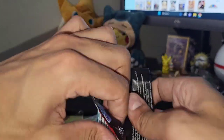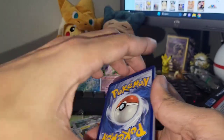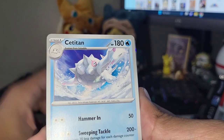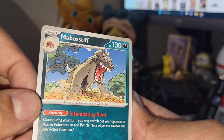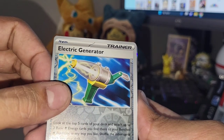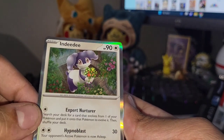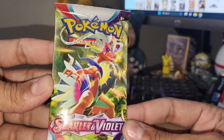Getting into the Miraidon pack - first time with this pack artwork. Metal energy. Slowing down on our hits. Sandaconda. Houndour. A titan - that's a cool sounding Pokemon. Maschiff, the mastiff, evolved. Miriam. Rockchestplate reverse. Electric Generator - whoa, okay we got something! Oh my god no, it's Indeedee - tricked me again! Every time I see that shiny silver border it trolls me. Indeedee holo. All right, getting into the Koraidon pack.